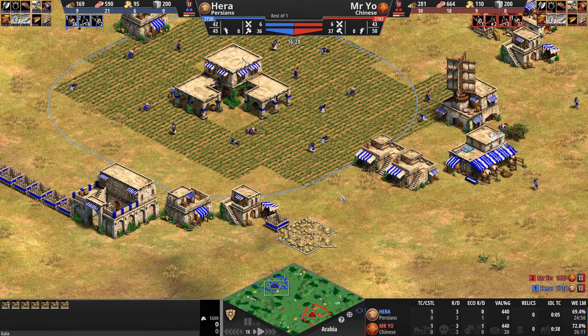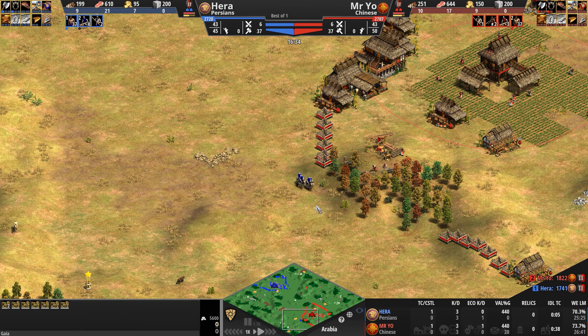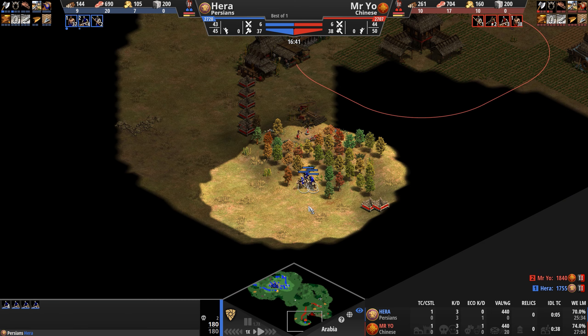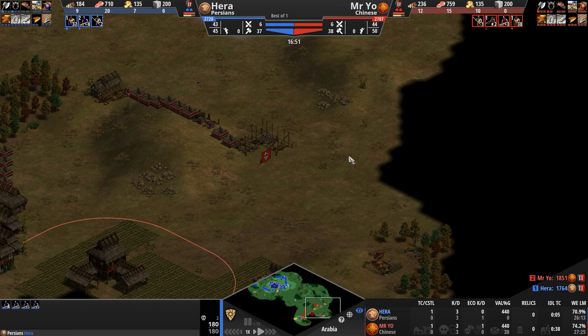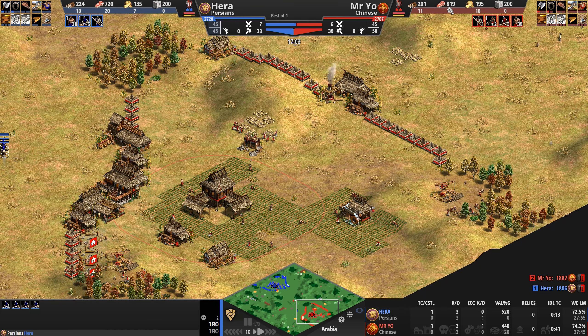No point in exposing your villagers to any harm if you don't have to — if you have a closer secondary gold pile, why not use it? This is the first time Hera is scouting this area. He sees the palisade, sees the wall, so now knows there's not much he can do here unless he comes back later. Both players seem to be banking resources — Mr. Yo is basically at Castle.